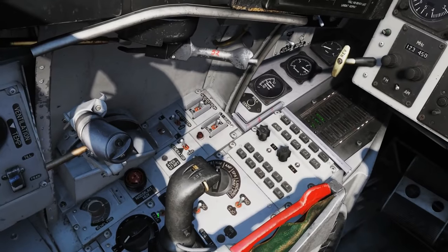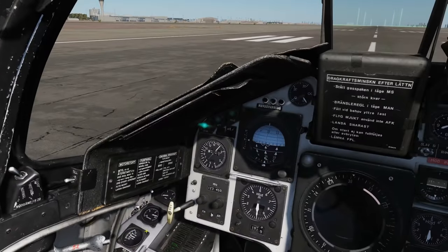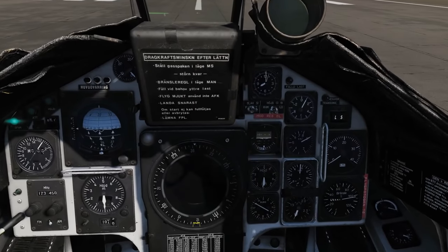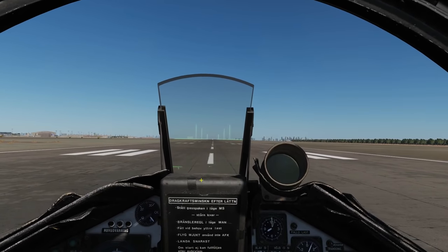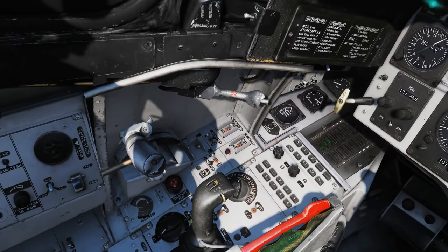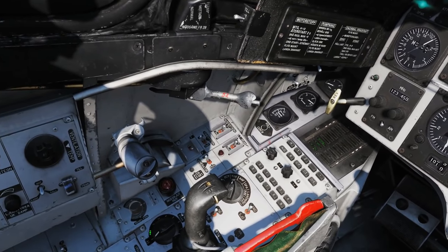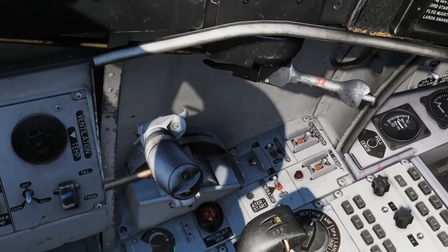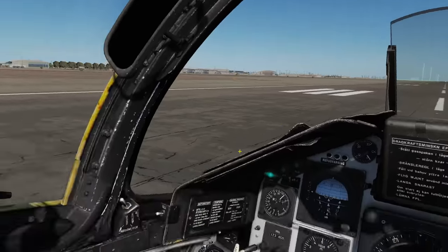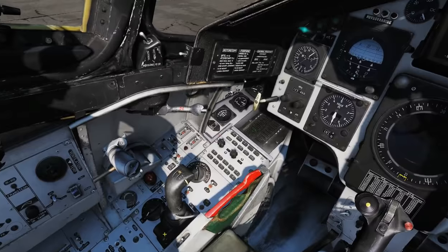Then we've got passive recce mode. I don't really understand this one myself — presumably if you turn it on the radar is no longer emitting, but that doesn't make sense because the radar always needs to emit to work. If someone would like to explain passive recce to me that would be appreciated. Here we've got anti-jamming: zero is off and settings one through seven are different ways of burning through hostile jammers. I've never had to use that so I can't really explain it further.